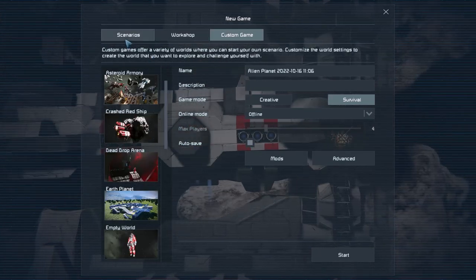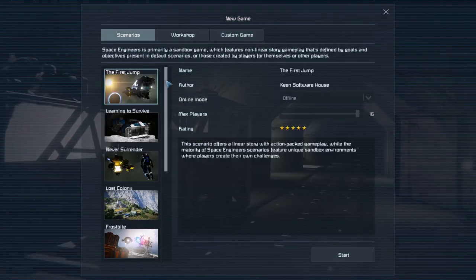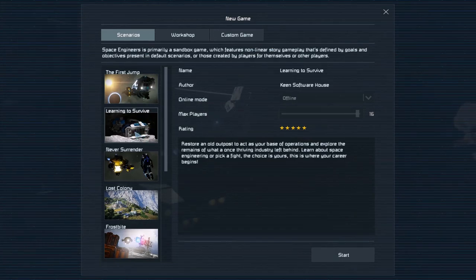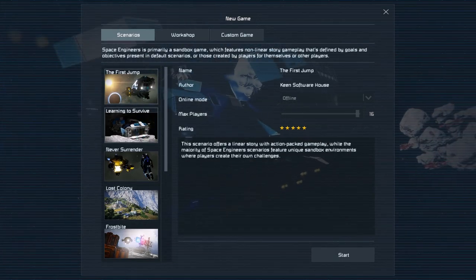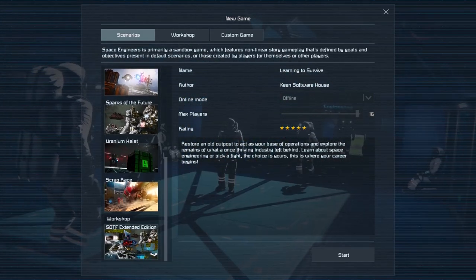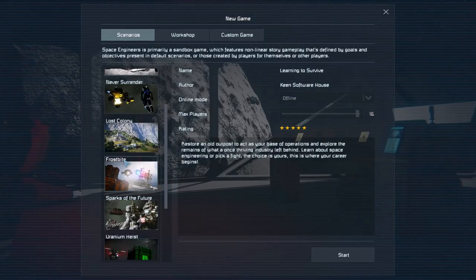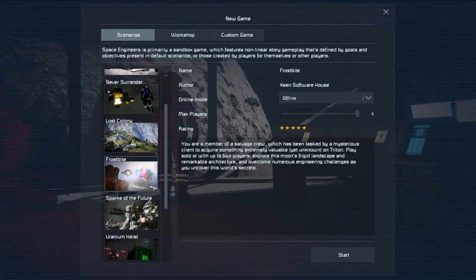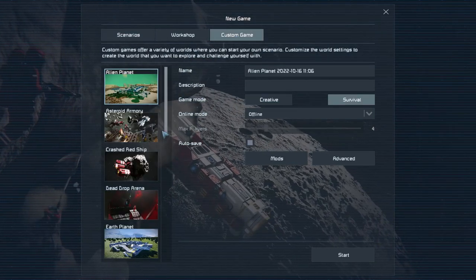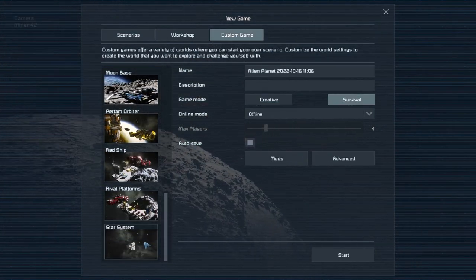You've got a lot of different options when you start Space Engineers. In the scenarios tab, you've got First Jump and Learn to Survive, which are sort of story-driven tutorials - First Jump more so than Learn to Survive. Then you've got some other story-based scenarios and showcases of new features. Frostbite is very fun to play through as well. But for this one specifically, we're going to be playing through the Star System scenario.